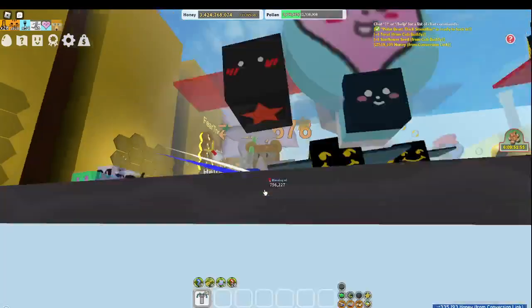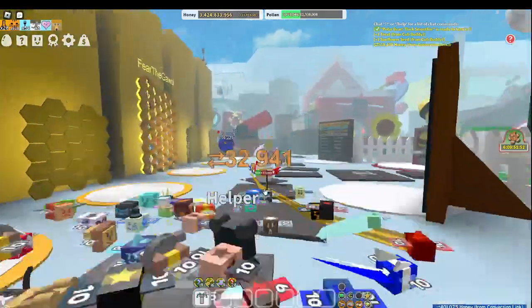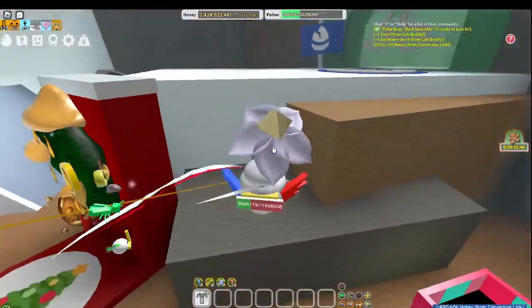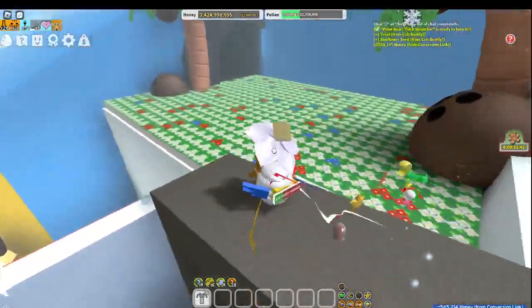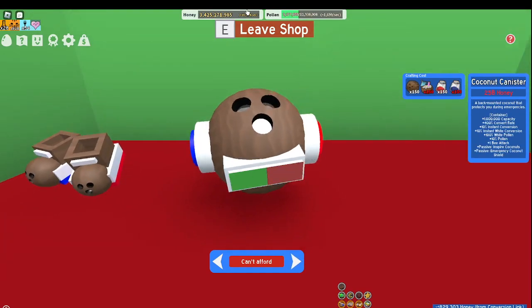Hey guys, welcome back. So today we're going to play Beast from Sugarware, but today we're going to grind the coconut canister. Usually I grind for this a little bit, but I'm going to grind for it today. So how it's going to work is that we're going to need a lot of materials.